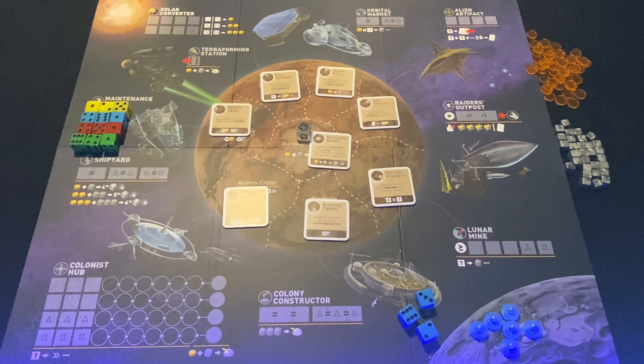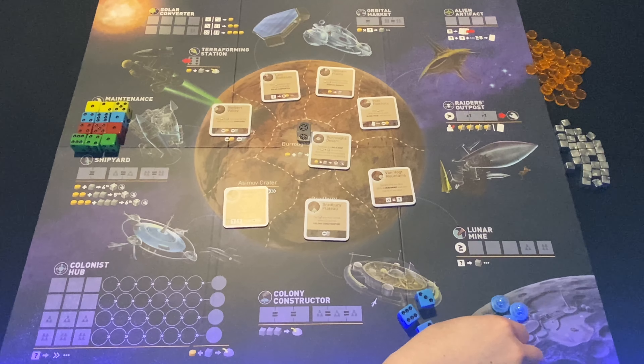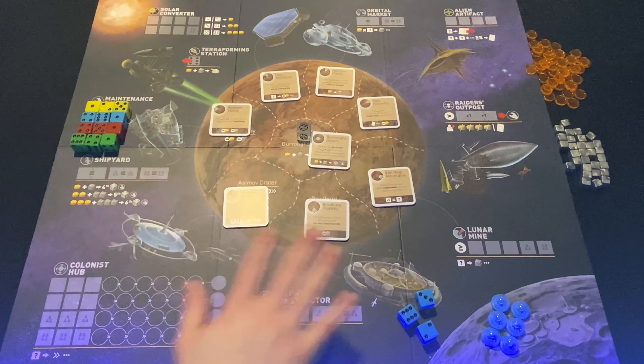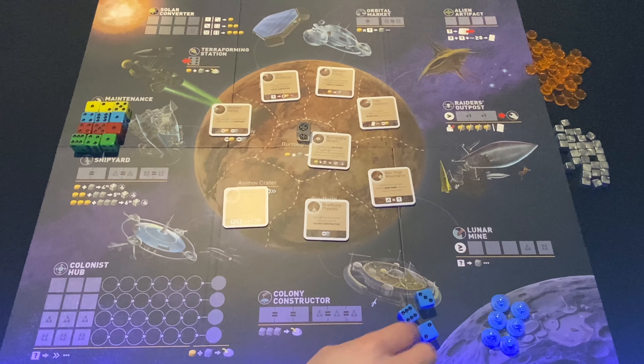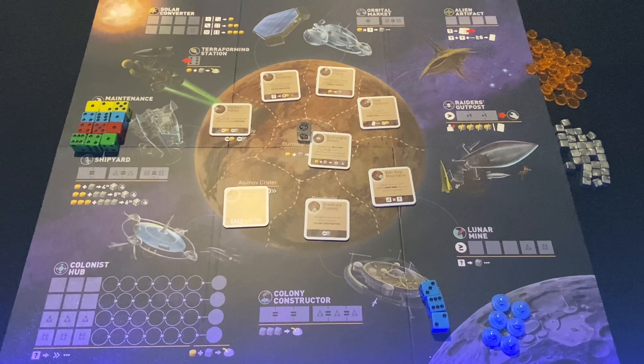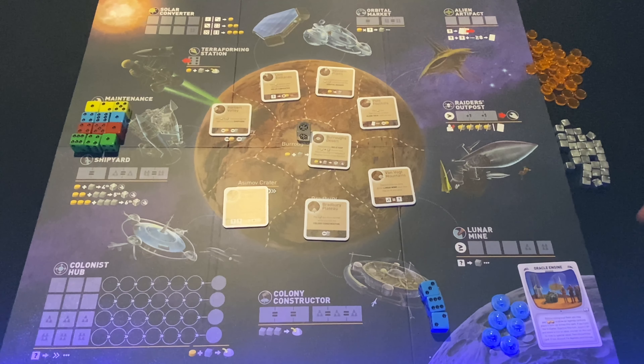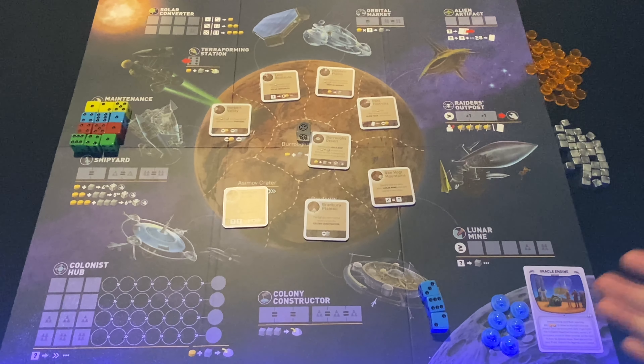Zooming in on the main player map of Alien Frontiers, let's talk about what each location does. We're set up for a four-player game: you start with six colonies — placing your sixth ends the game — and three ships, which are your workers, with a maximum of six at any time. You also start with one alien tech card; there's a deck of these throughout the game that give you special abilities providing a tactical edge. They are a resource and can be stolen.